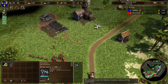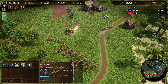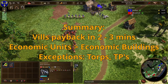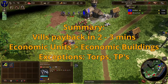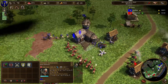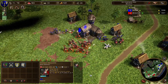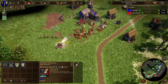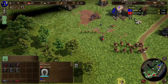To summarize this video: villagers and fishing boats take two to three minutes to break even without any upgrades. The generic villager breaks even the fastest, and fishing boats with schooners pay back the fastest with upgrades. Generally, economic units are better than economic buildings, with very few exceptions — such as the trading route with upgrades and the torp boom with cards. I hope you learned something — if I forgot anything, write it in the comments. See you around, bye bye!